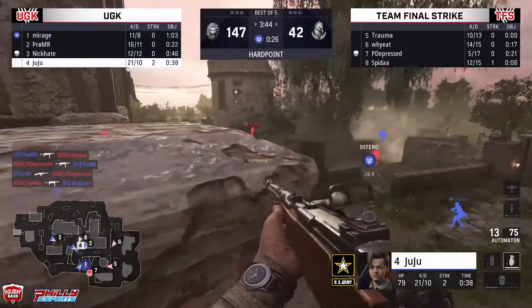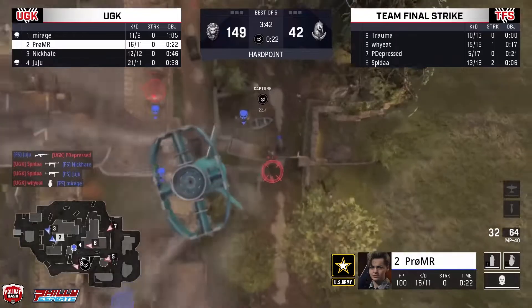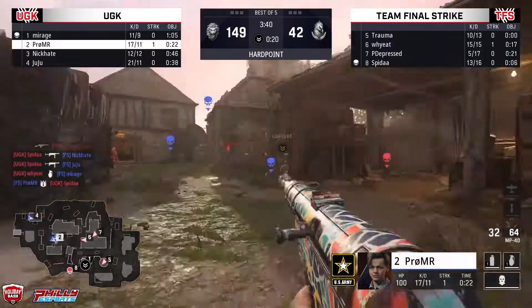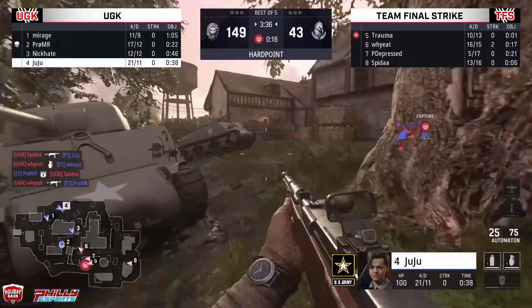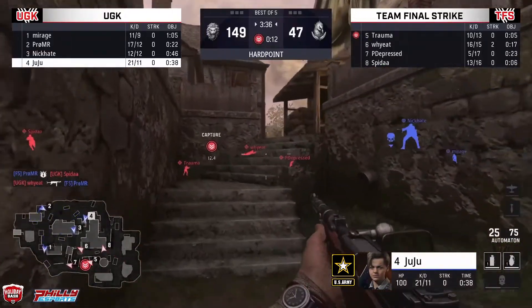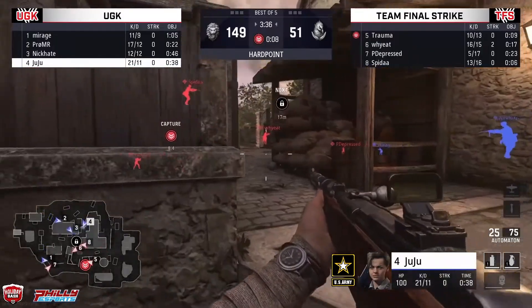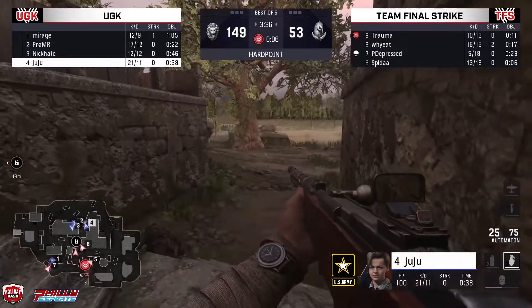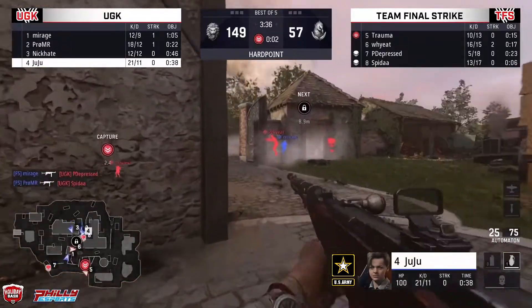Juju just needs to post up where he is — 21 and 10. Second glide bomb going to be burned from Pro MR. Keep Spider off this time. You can't collect time of your own, so make sure you're not allowing any for Final Strike either. UGK looking to set up now for the rotation to the second set. As first target point — you can see the lock icon on your mini map — that's where we're headed to, and that's where the teams are looking to battle it out.